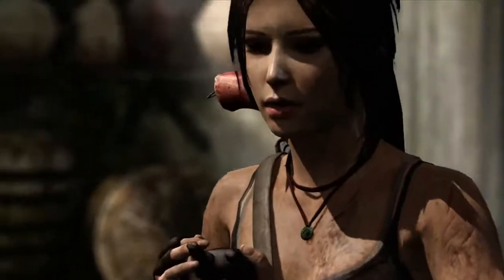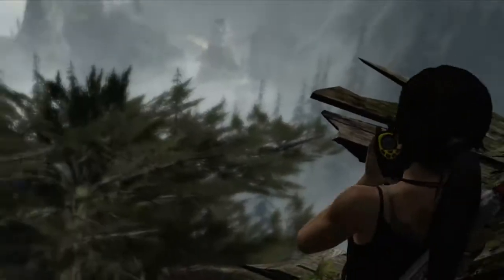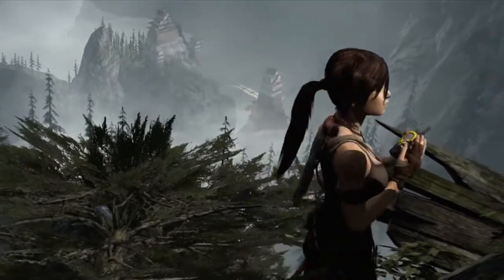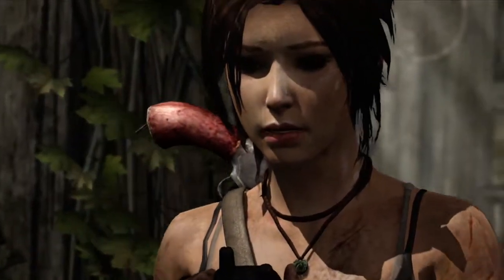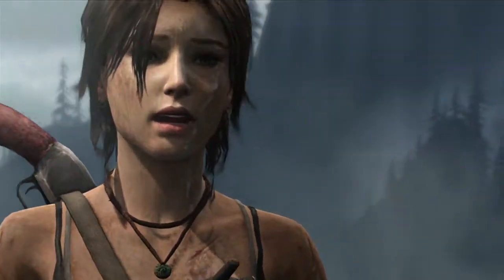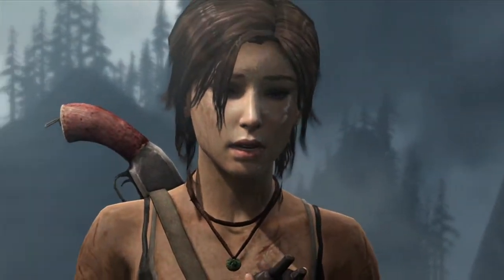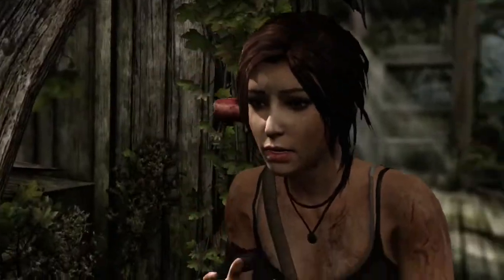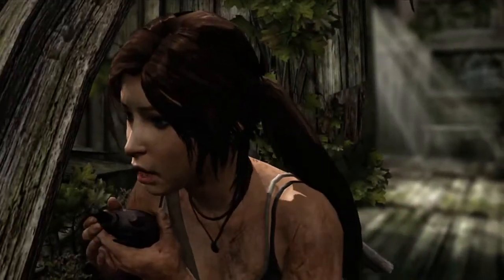Are you there? I'm here, Sam. Are you okay? What do they want with me, Lara? A fire ritual? This is so fucked up. Listen, I'm coming to get you. I'm going to get you out of there. Please, please help me, Lara. I promise. I promise, Sam. Oh no! Sam! Sam! Help me! Don't leave him out! You can't just stay away!